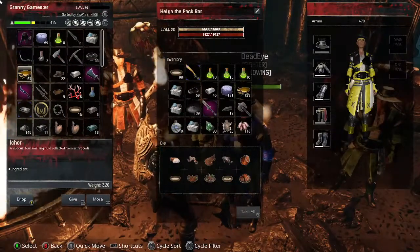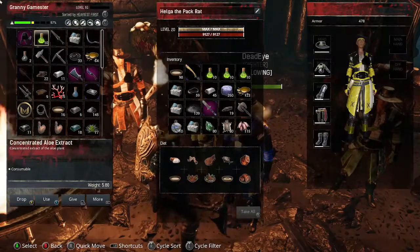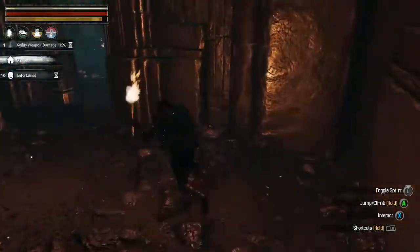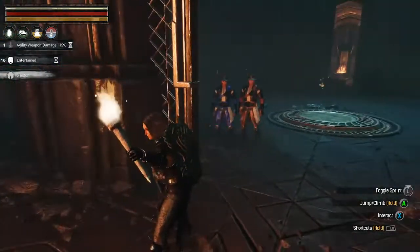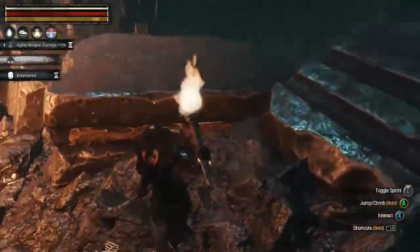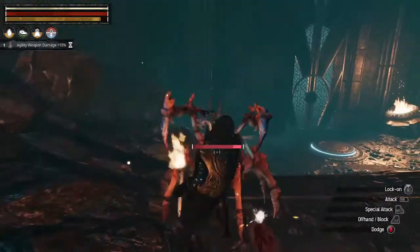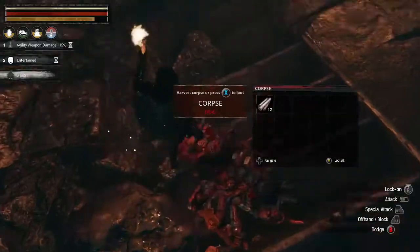I don't want to lose anything else - I can probably get rid of the thick hide, don't need that. Give her one more box and we'll just drop that. All right, we're good. Is this where we came from? No, we didn't come from here. Wow! I do not remember this vault at all. Nice - getting some nice ichor though.